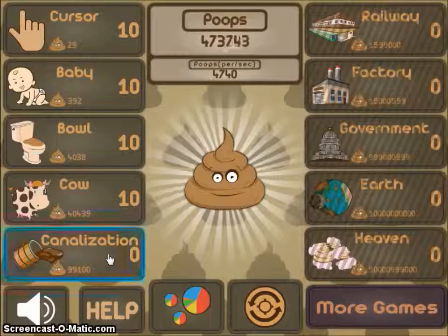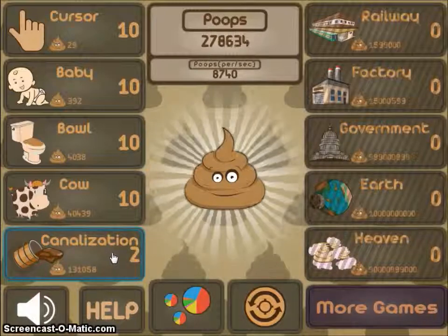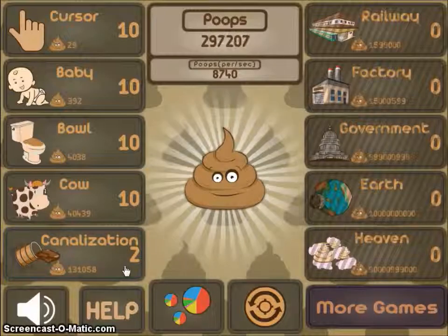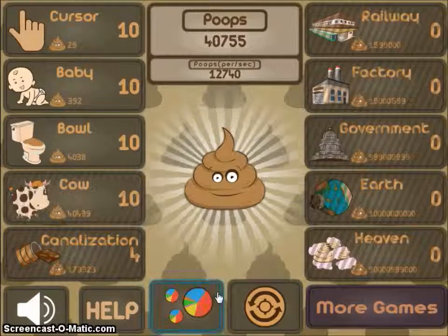Let's get canalization — six thousand seven hundred. Every time you get canalization the peeps per second goes up a thousand. Anyway, I'll be back when I get a railway.